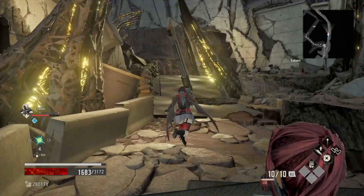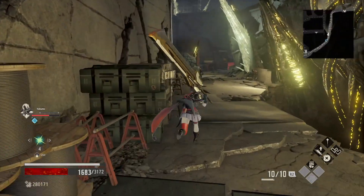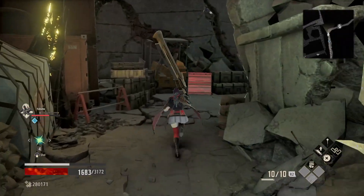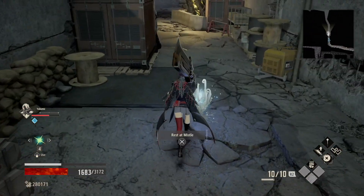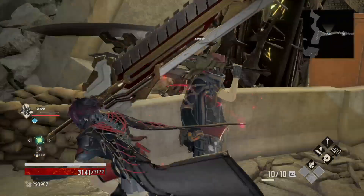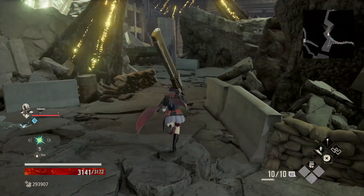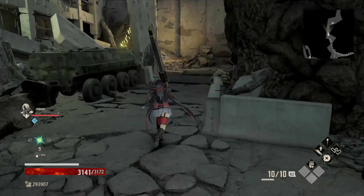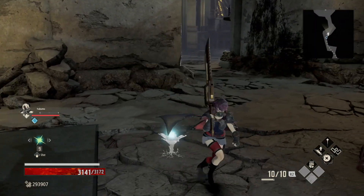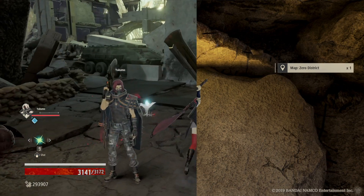Now from the house with the ladders we came from, head the other way and continue straight. There's a female knight so be careful not to fall. Beat her and we'll unlock the second missile — these are the missiles where you can rest and regain your regeneration items. Continue all the way to find the last part of the map missile, making the whole map 100%. The boss is right in front of us. After beating the boss, continue on and you'll find the map for the Zero District as well.